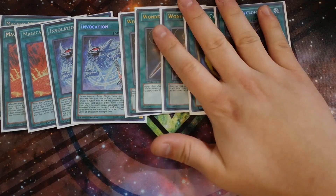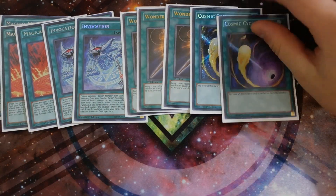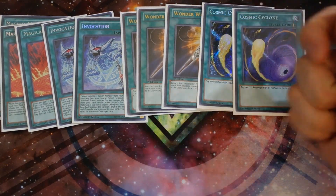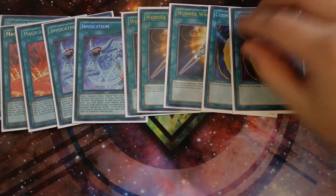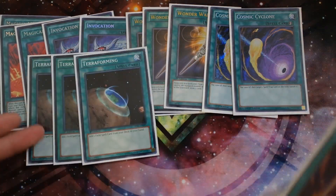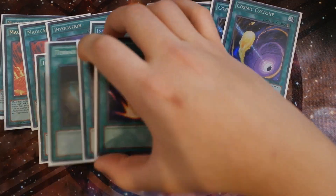For other spells: double Cosmic Cyclone, since a lot of people are going to be running the Artifact engine, Cosmic Cyclone is really good because the Artifact will not get destroyed — it'll be banished. So you can Cosmic Cyclone and banish Sanctum and banish cards like Scythe. Next, triple Terraforming searches up your Magical Meltdown. And last but not least, Raigeki to round off the spell lineup.